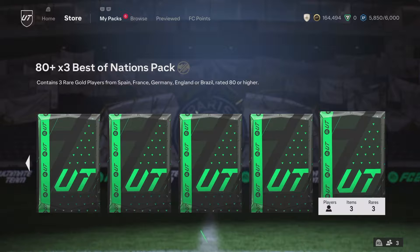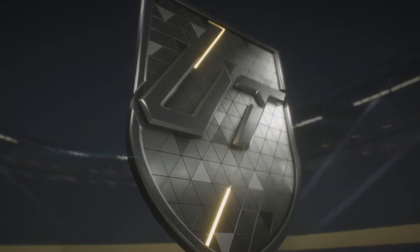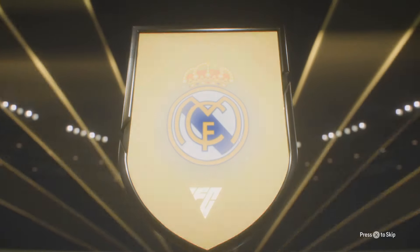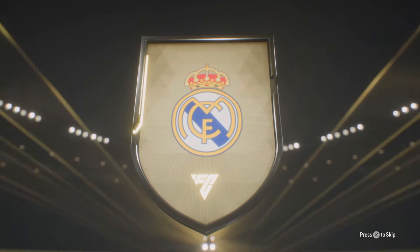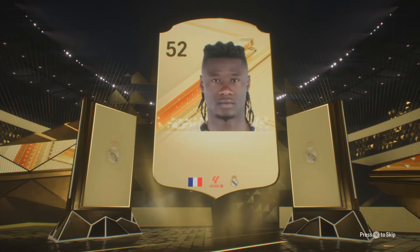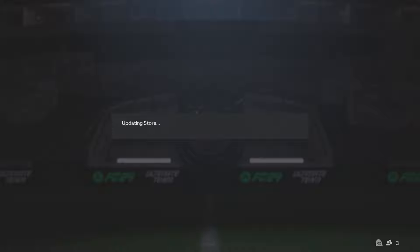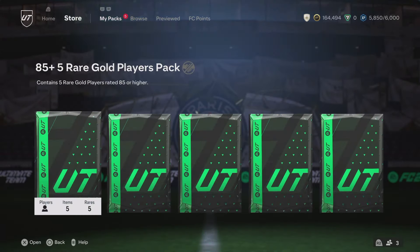Let's open up this 80 plus times 3 and see what we can get. Can it be another walkout? Potential 84 maybe. 82. Okay, no dupes though, so we take that. 82s and 81s are needed for the Team of the Week player pick, so it's one of those ones - we do not mind it.